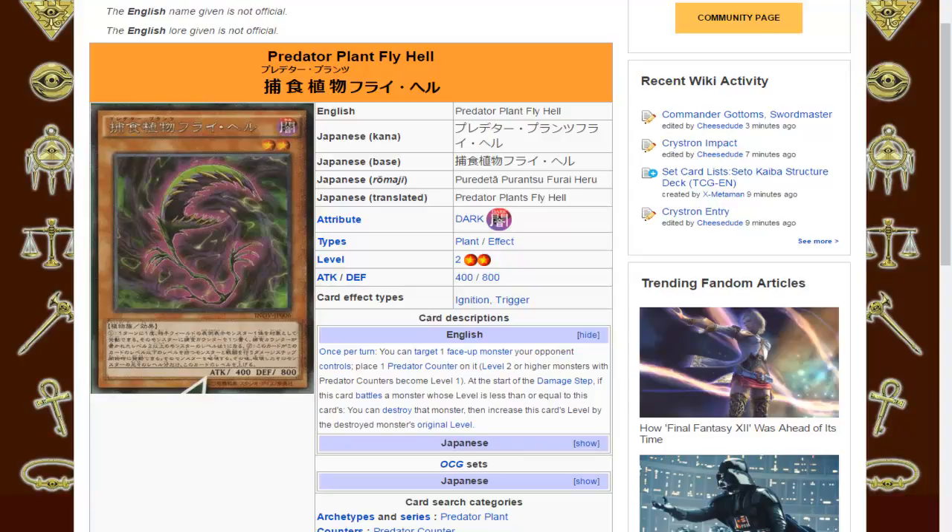How you would really make use of that increase in level, I'm not really sure. However, if you have Fly Hell still on the field after having destroyed Dark Magician, it will be hard for your opponent to use regular battle to beat Fly Hell. Because even if they bring out a Blue-Eyes White Dragon, they still can't battle past Fly Hell — because Fly Hell is now Level 9, and Blue-Eyes at Level 8 is lower than Fly Hell's Level 9. So in that sense, it can help itself survive.